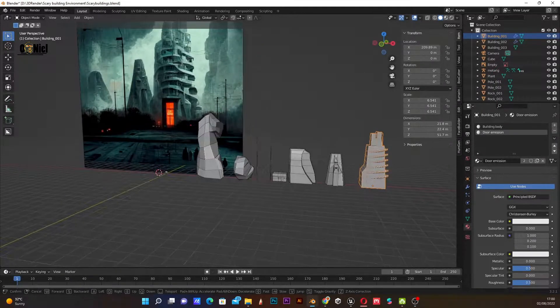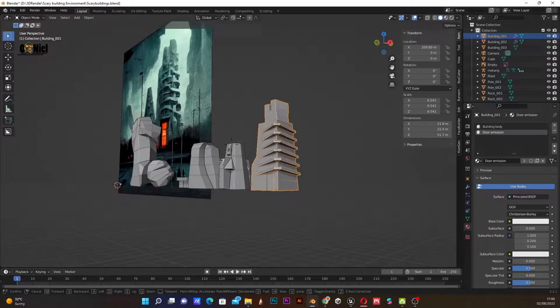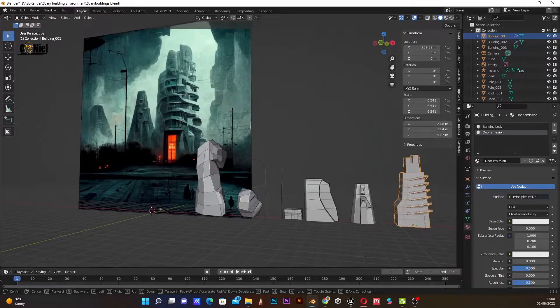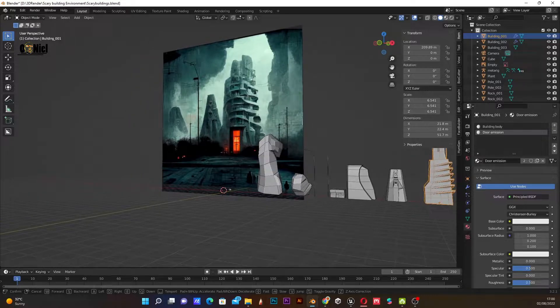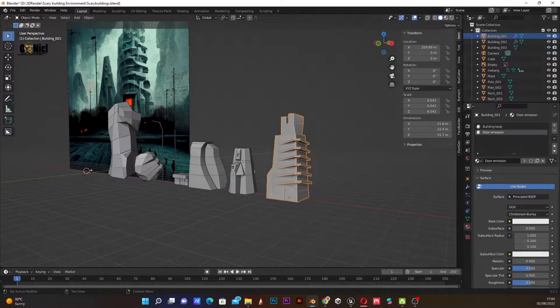This is the most voted environment in the list of environments the AI generated for me. I've done the low poly models for the buildings and the rocks and I'm just going to move this into Unreal Engine to do the white boxing.